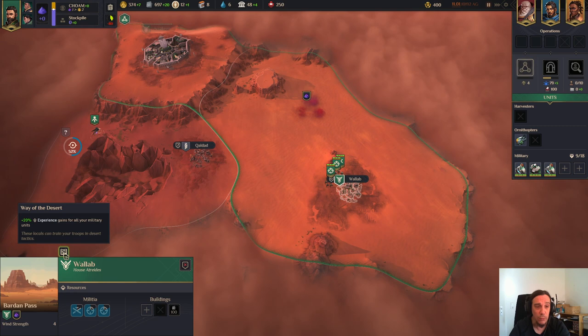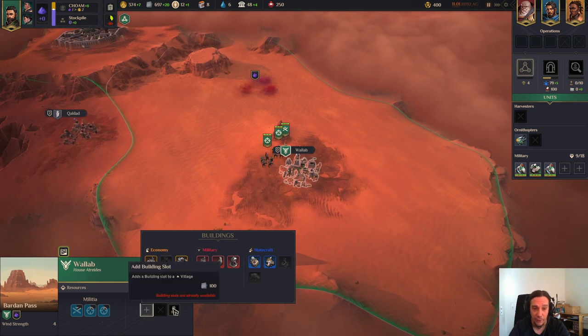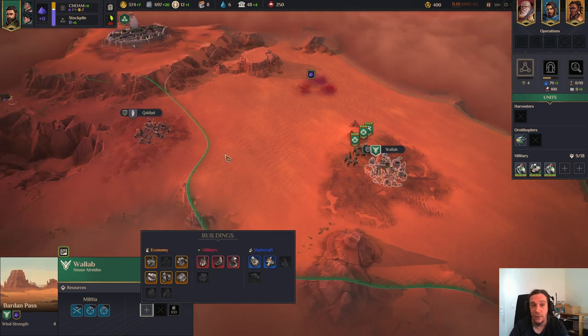Beyond that, villages are extremely important for your expansion. In a village you can build stuff, and every village comes with two building slots to begin with. You can build economic, military, or statecraft buildings - statecraft is a vague term but it's mostly diplomacy-focused. That covers espionage, Landsraad, diplomacy, and technology. These three things are intermingled in statecraft.